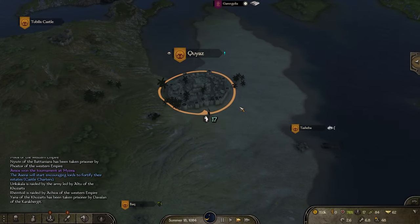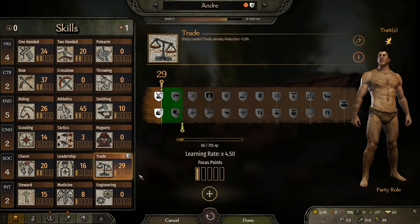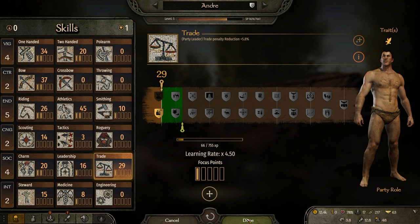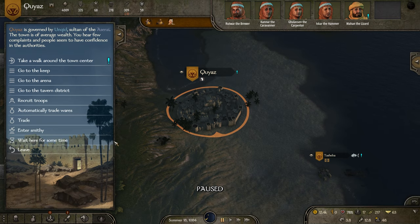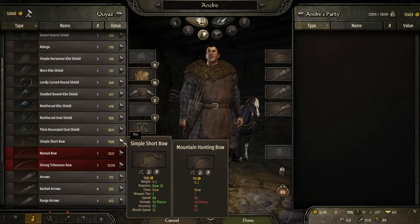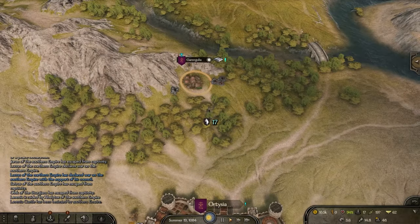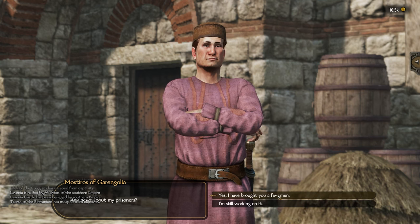Unfortunately only two of the borrowed troops survived so we sent them home. On the way north we stopped at Quias for some trading and that leveled our trading. For the 25 perk we got Wholesaler. Our focus point went into bow. The fight at the hideout got our bow skills to over 30, so it was finally time to upgrade our bow — using the simple short bow feels like a huge upgrade over the starter bow.